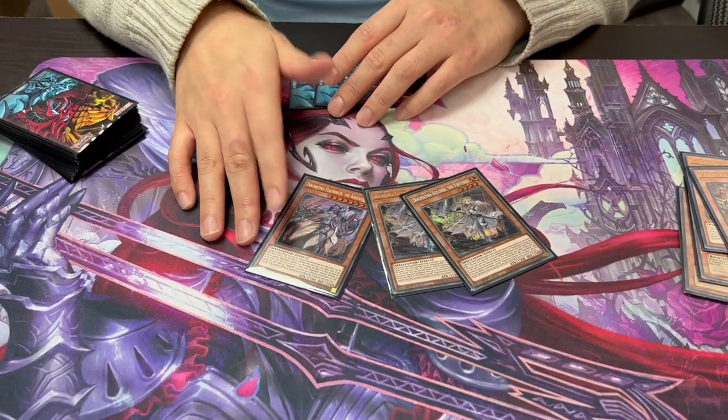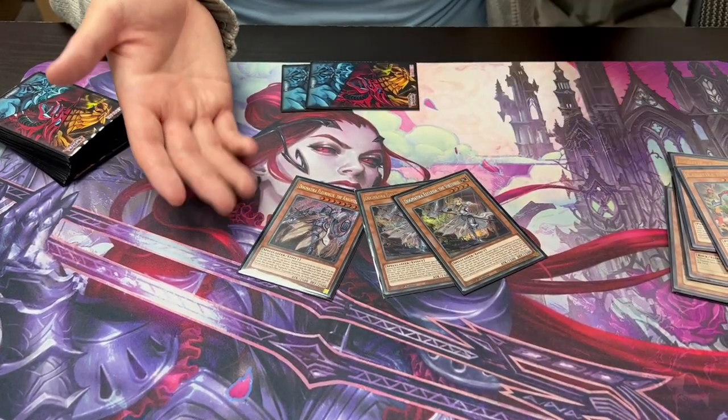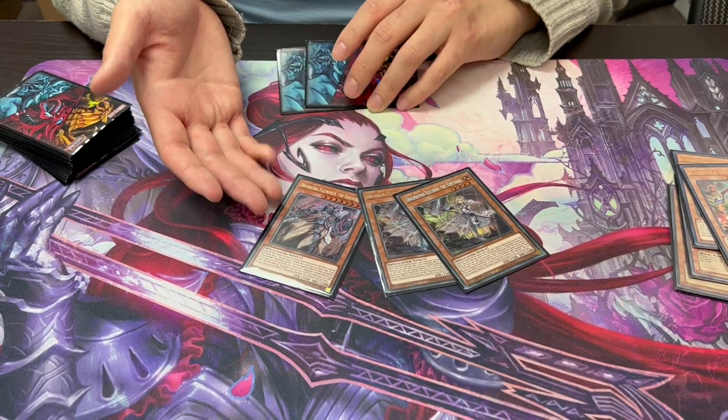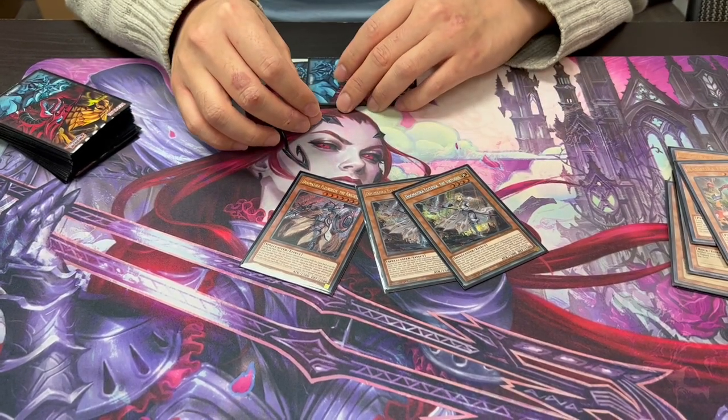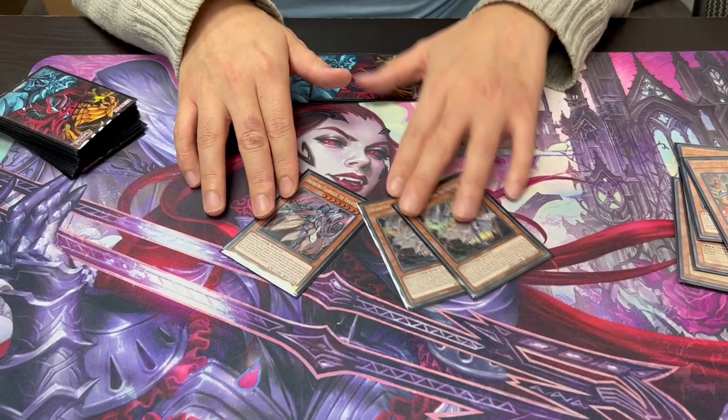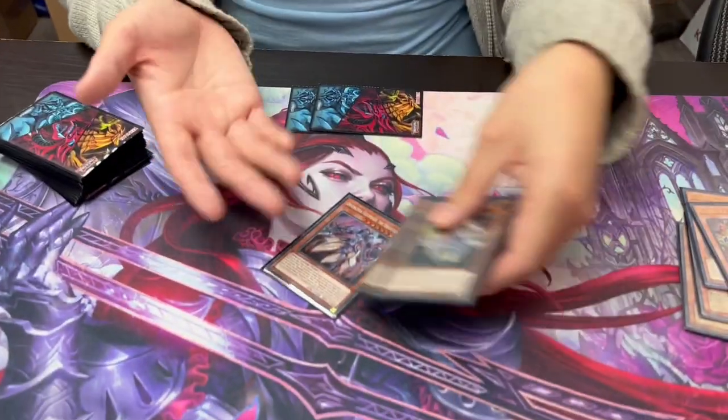I added this card for today, just trying it out. I like it — I never played it before, it could be bricky, but I just like to have something to search up Nadir more. Because usually if I already have Punishment, I don't want to search another Punishment, so I can go for this guy instead. He's another form of disruption and there's more damage.